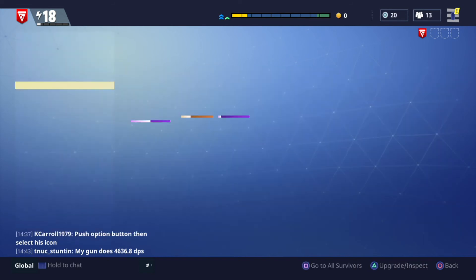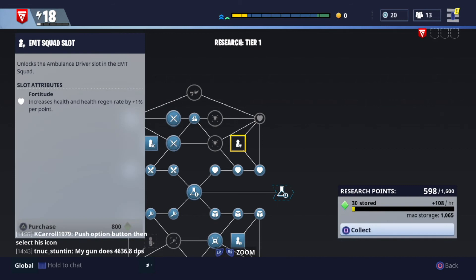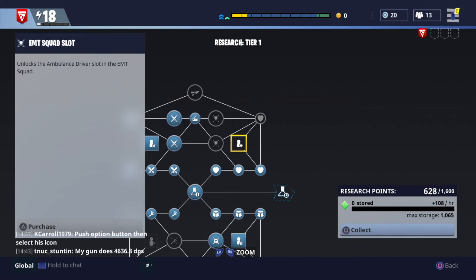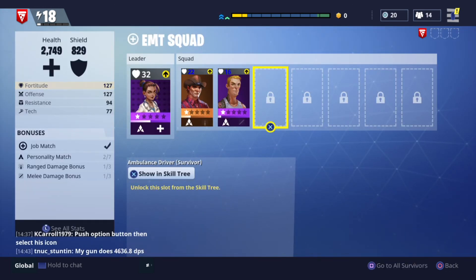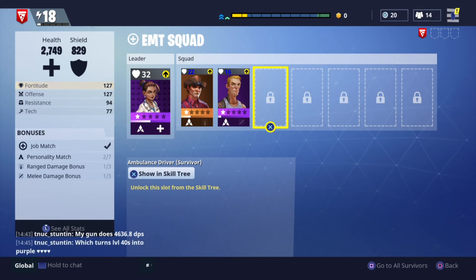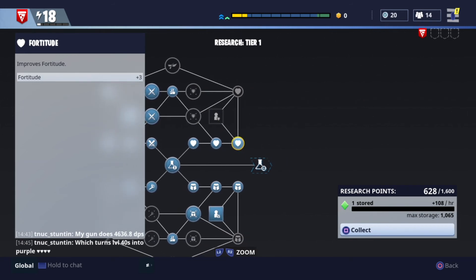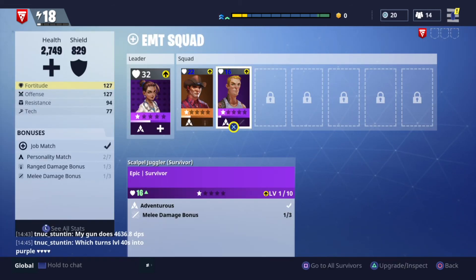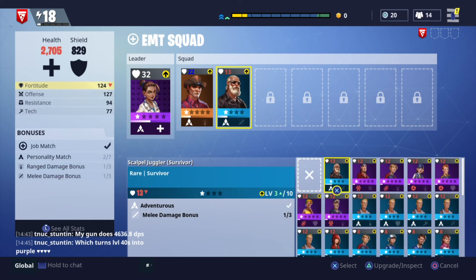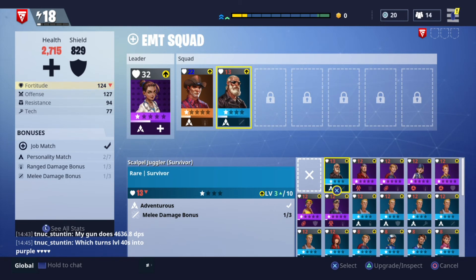As you progress you'll unlock more slots through the skill tree. This is really handy and I would focus on doing these as quickly as you can. The research tree is a handy way to do it since you don't need to play games — it'll build up overnight. Purchase all these slots as quickly as you can because this is by far the fastest way to level your character up. You could purchase individual slots like fortitude plus 3, but you will get far more by adding a squad member — for example this guy gives me an additional 16, and another slot would give an additional 13.